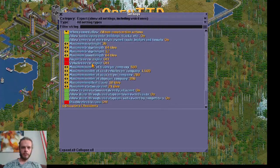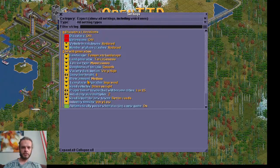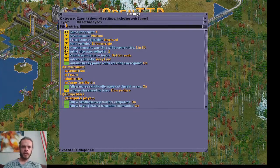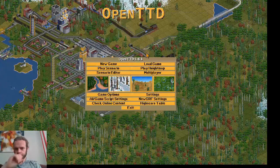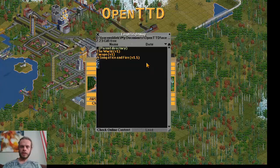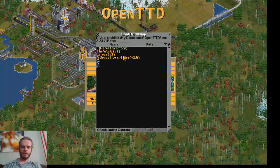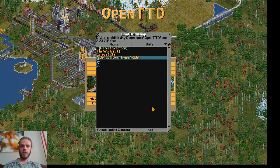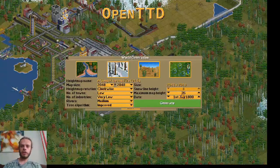The way I play, I really focus more on passengers rather than industry, although I do some industry sometimes, and I also try to make everything look pretty rather than efficient. I like pretty things. I like eye candy. And there is a lot of eye candy in the new GRFs I chose. We are also going to start earlier, around 1800.